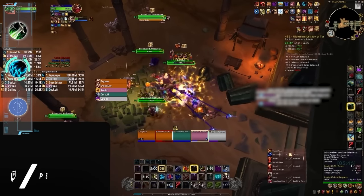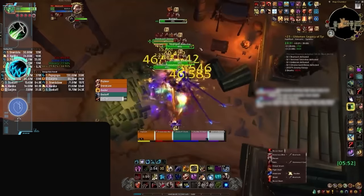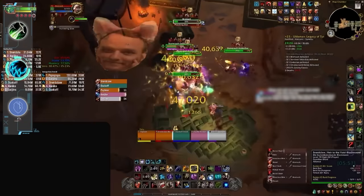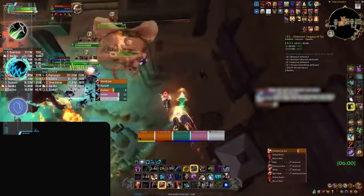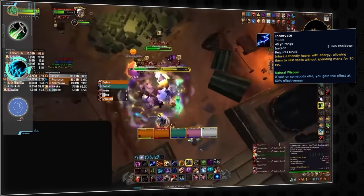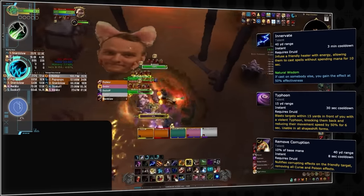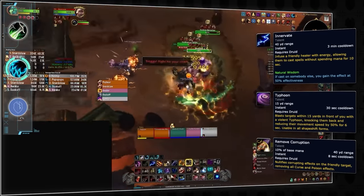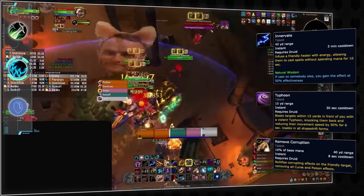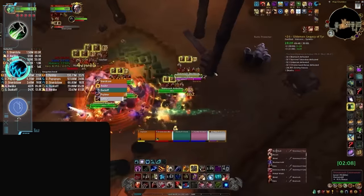Next up is Feral Druid. On the surface, Feral has a lot going on as a hybrid with lots of mob control. Playing Feral well means using every utility option to its fullest potential — monitoring healer mana and using Innervate appropriately, helping the tank group mobs with Typhoon, and being ready to quickly remove poisons or curses with a quick dispel. There are a lot of responsibilities put in the hands of a melee DPS, which is a notoriously difficult role to begin with.